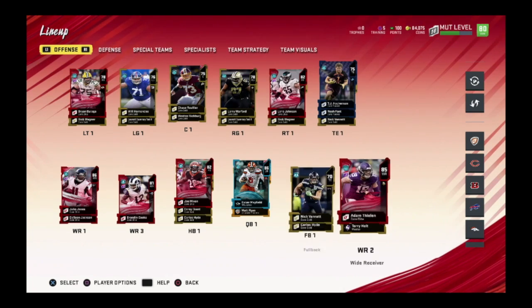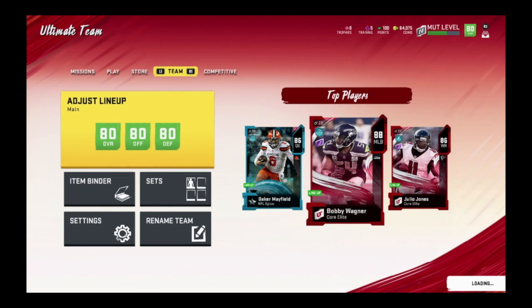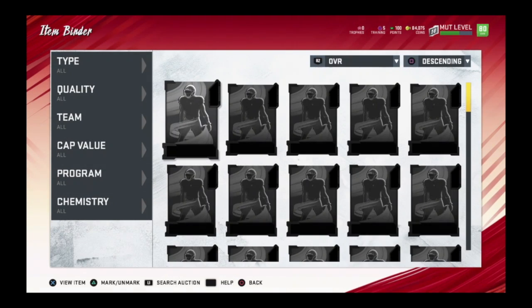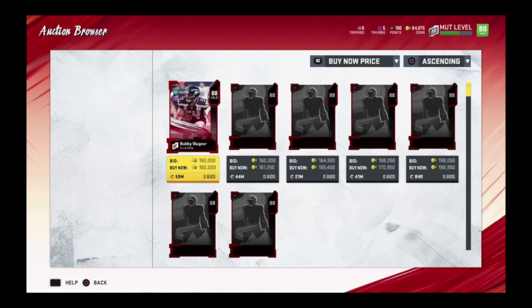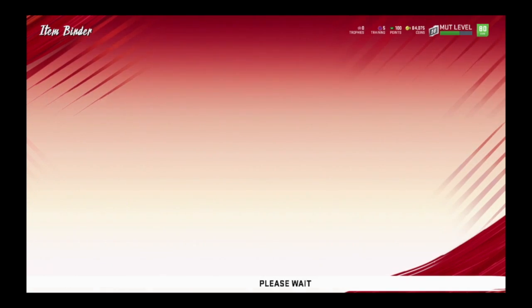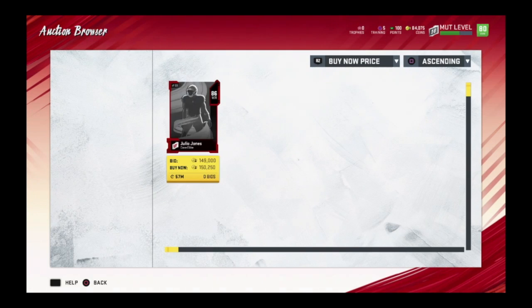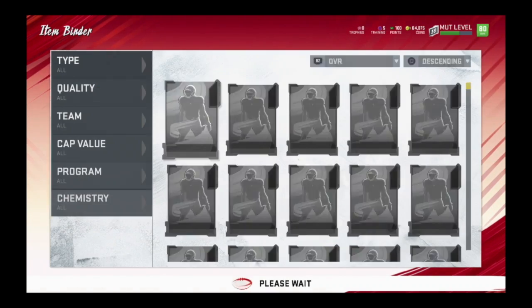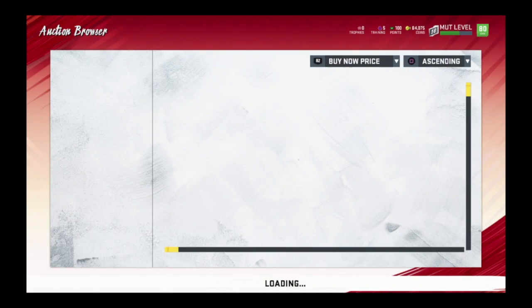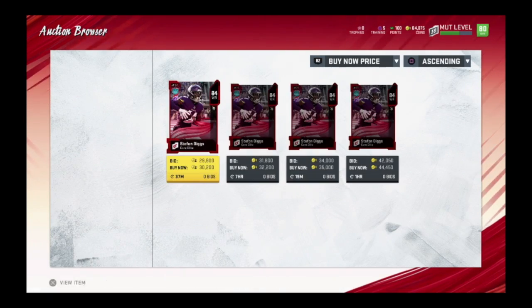Hopefully they go for a pretty penny. As you guys see, we are now 80 overall and I'm happy right now. The offensive line — yeah, I need a left tackle, that's really it. I'm too lazy to go buy one but we'll see. Wow, I did not expect to hit 80. Bobby Wagner is going for 160k right now, but keep in mind the market's not even set yet — this is all EA access players. Julio Jones is only 150k. Adam Thielen is 64k. Stefan Diggs is 30k.